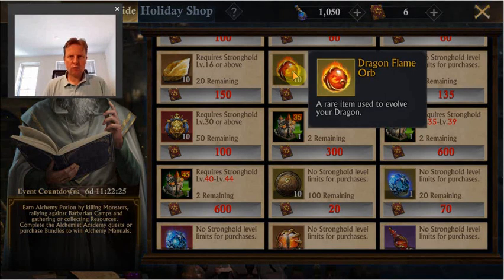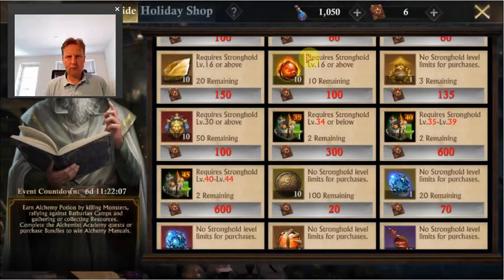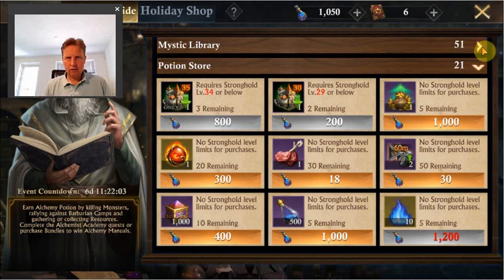There's nothing really jumping out that I really want to buy. I'm likely going to go for the dragon flame orbs again, mostly because it's nice to have to get a dragon to more stars and it gives a nice extra damage boost that's hard to combine another way. So probably I'm going to focus on that.